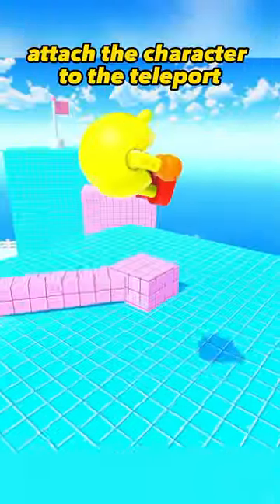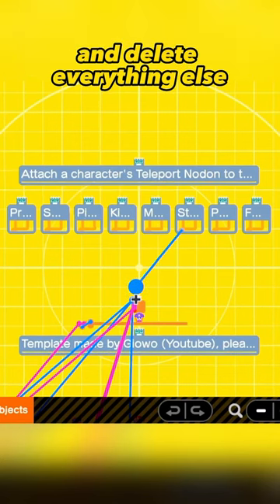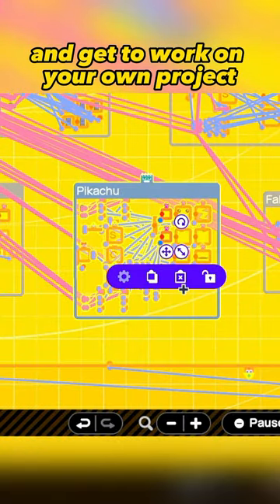All you have to do is make a copy of the game, attach the character to the teleport nodon as instructed, and delete everything else. It should only take a minute or two. You can save this as a base and get to work on your own project.